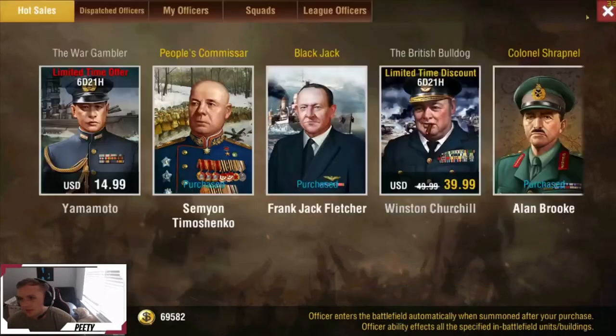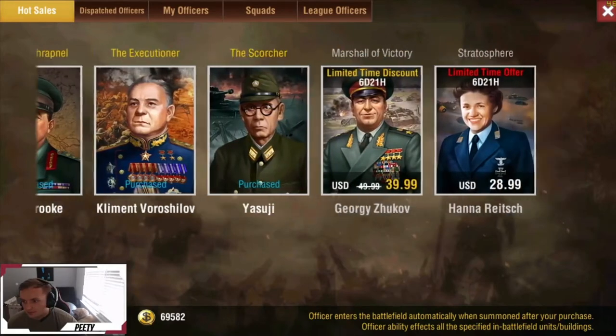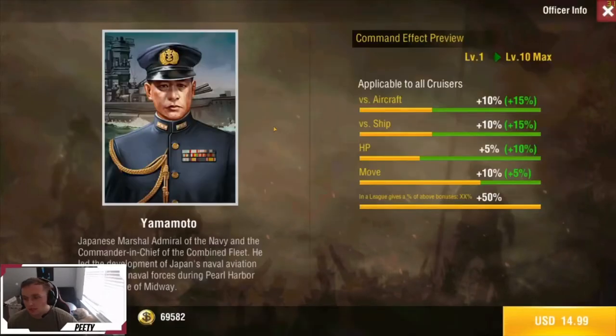Hey, what's going on guys, PD here. Today we're gonna be looking at the officers for this week and see what we got. Starting off first, we have Yamato. This is one of two cruiser officers that you can purchase for Navy. I think there's only six officers total that affect cruisers, battleships, and all ships — so if you like Navy and you're trying to get into it, you should definitely pick this guy up.